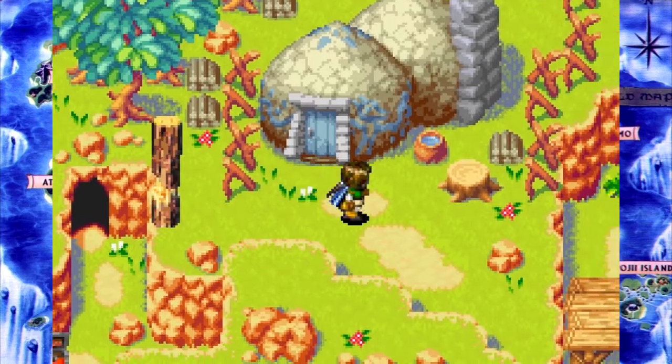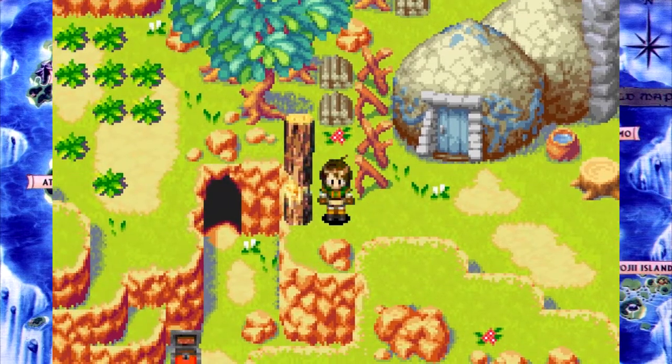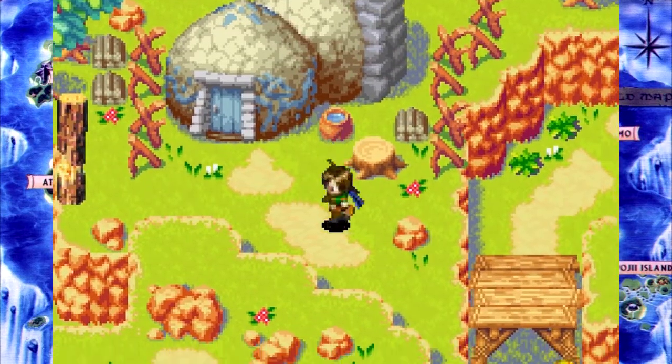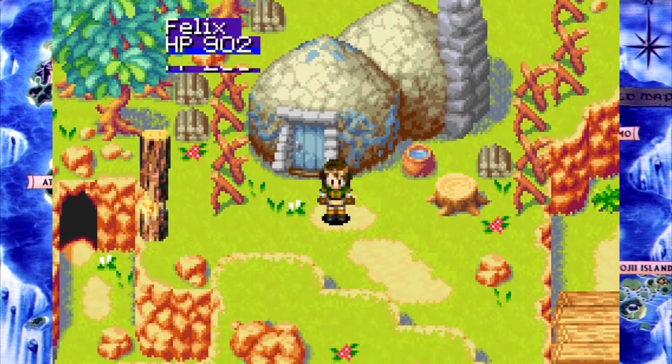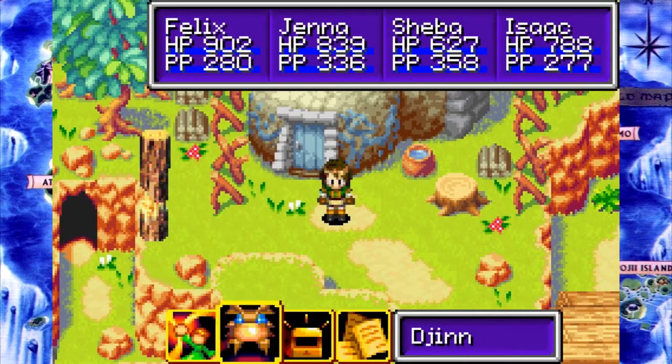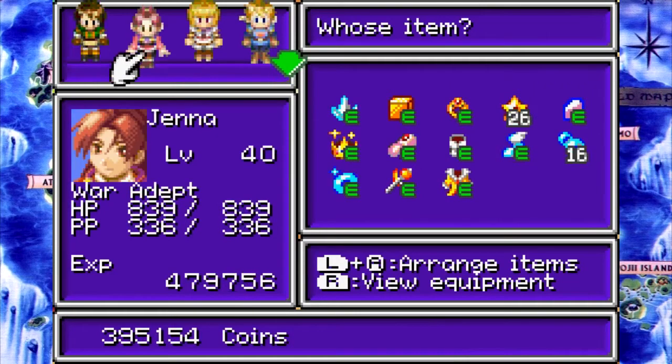Hello, this is KS Blue and welcome back to Golden Sun. Last time we defeated the Star Medition and this time, well, you'll see. But first we're in the blacksmith's place. We're here because we had forging to do. I say had past tense because I did it off screen to save some time. This is gonna be a busy episode.